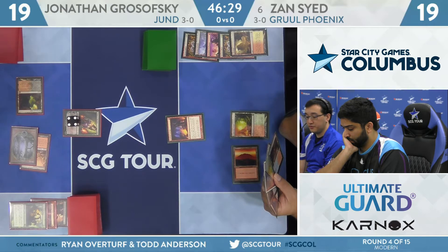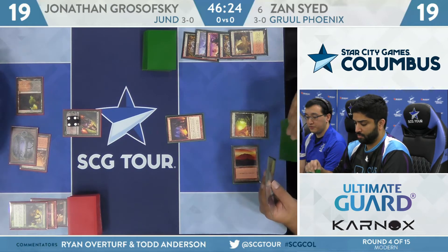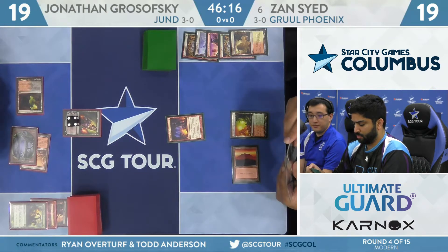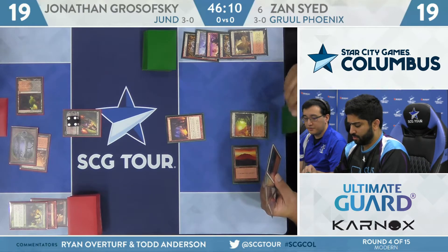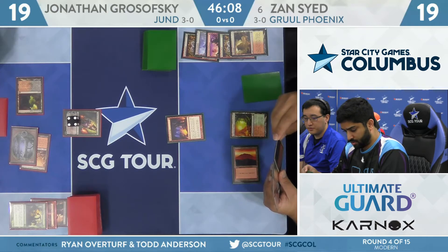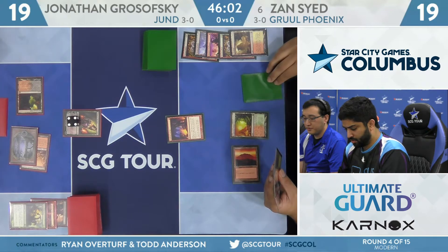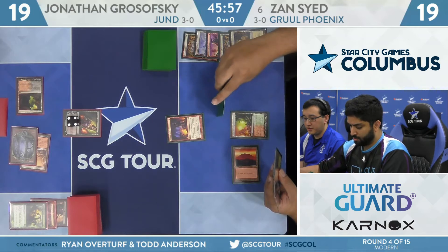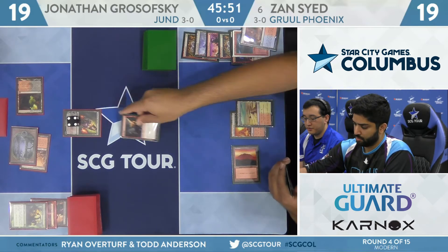Zan here just has a handful of red burn spells. With Bolt and Lava Dart, not really looking too appetizing. Lava Dart is often an easy discard to Faithless Looting, but that changes a lot when you're facing down Liliana of the Veil — you have to be a lot more careful with your cards. Zan is also getting a little flooded this game. It's hard to say he's flooded because he's only really drawn like four lands, but the deck operates on two lands pretty easily. It plays a very low land count — I believe 17.